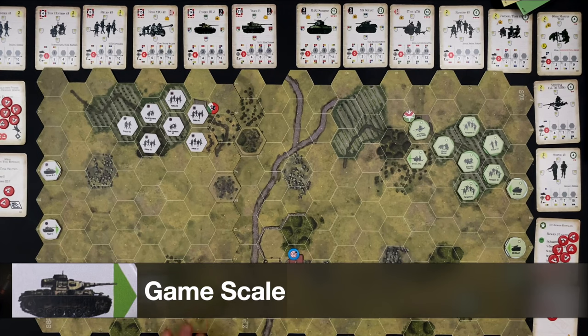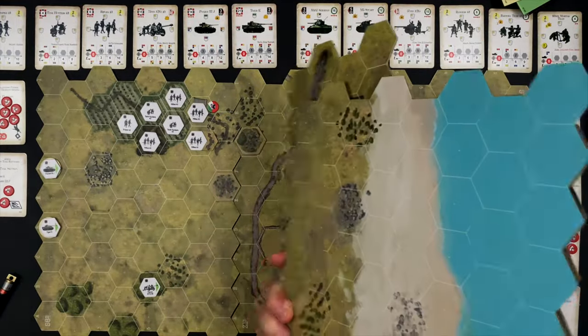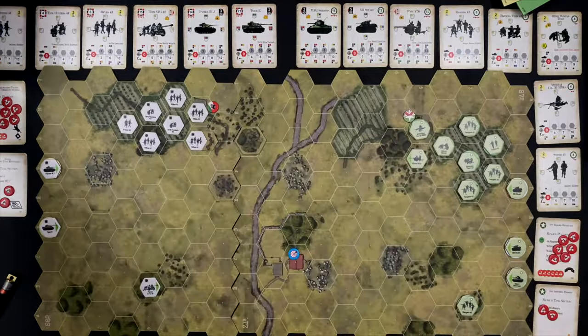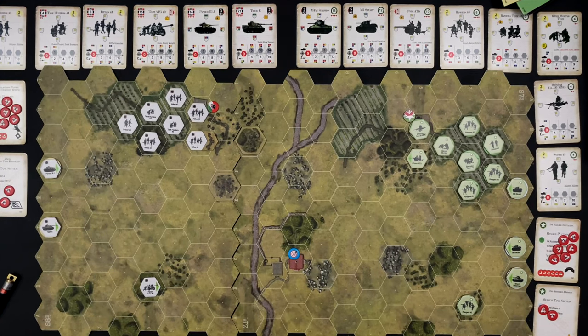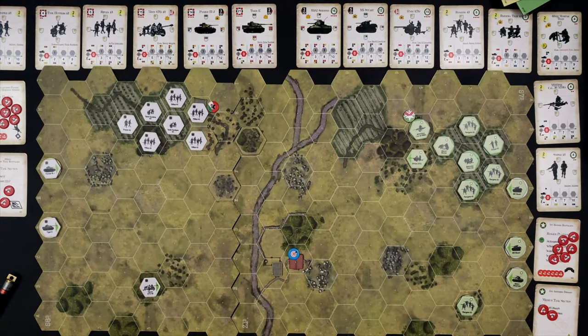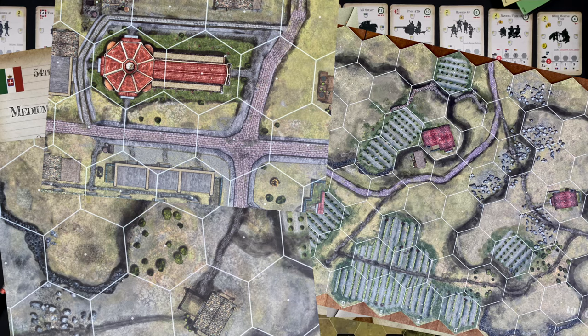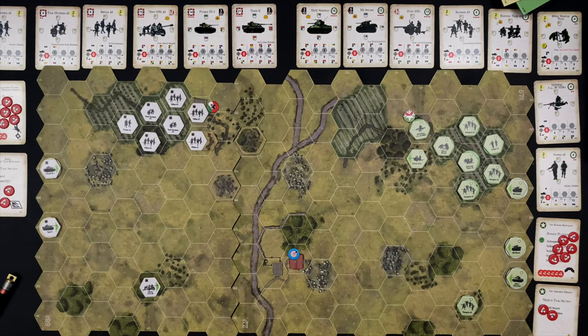These are all geomorphic boards, printed on both sides, and there are a pile of them that come with the game. We've got beach ones here for the Jella Beachhead scenarios. A key component of this game is its depth. There is a massive campaign game that has legacy elements, so your troops carry over from one battle to the next. It's a forking campaign, so how you do in one battle dictates the starting position and composition of the next. There are scenarios, formation cards, units, and tons of maps — the scale of what you can do is really big.